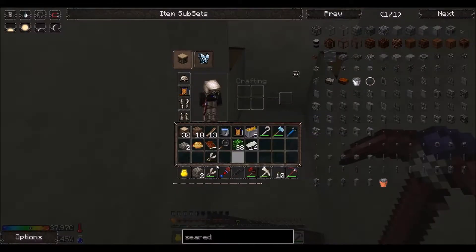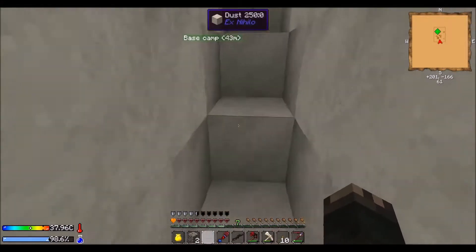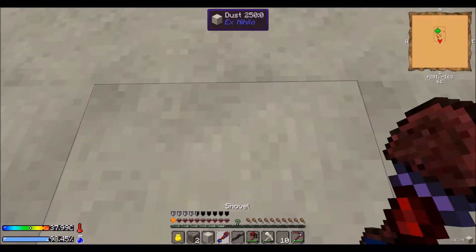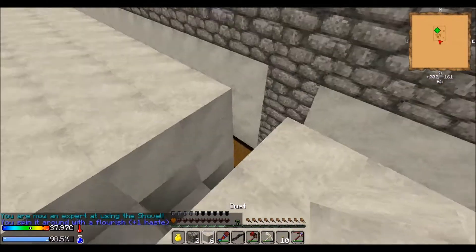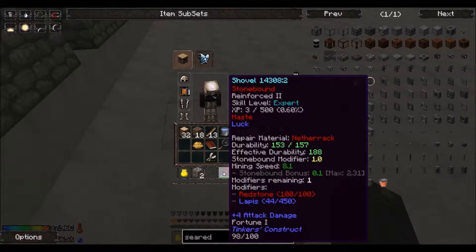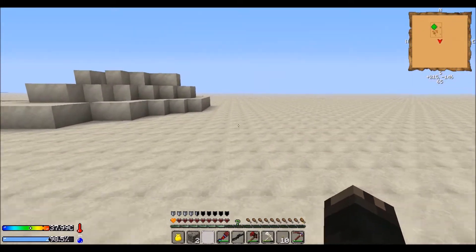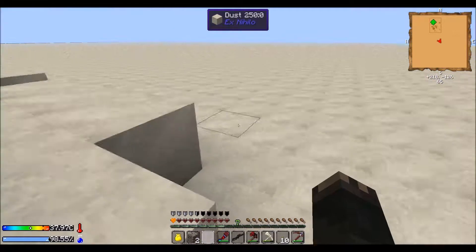All right, take two. There we go. My shovel — I added more haste, sweet. I added some more lapis to my thing, plus me using it got some levels on it too. One of the things in 3.0 is some of these dunes here are going to have ore dust in them too, so that'll be cool. And our road is right over here.